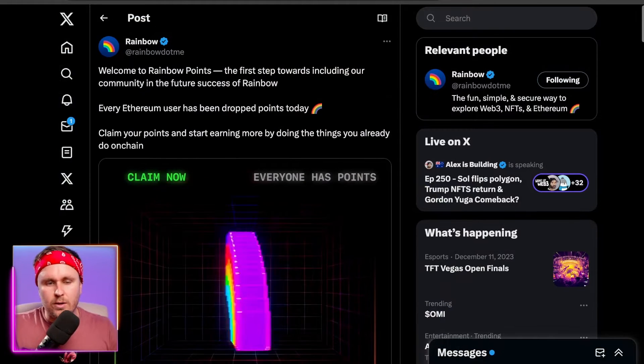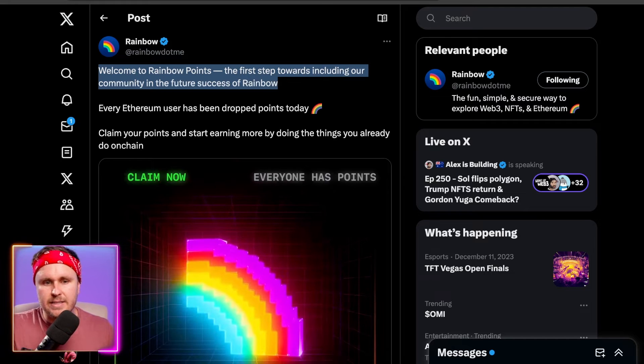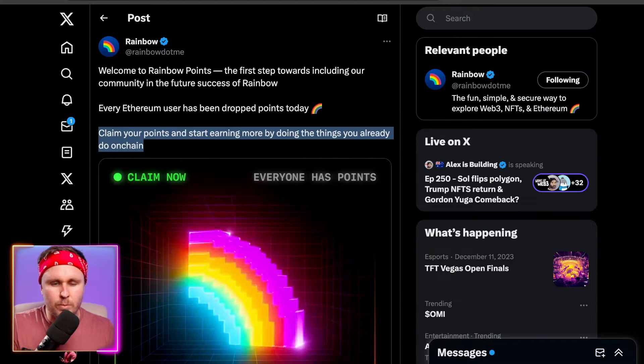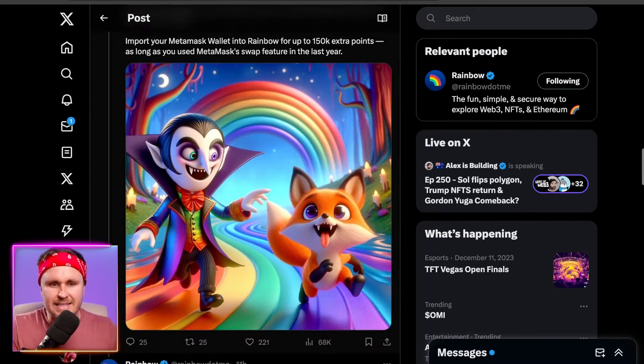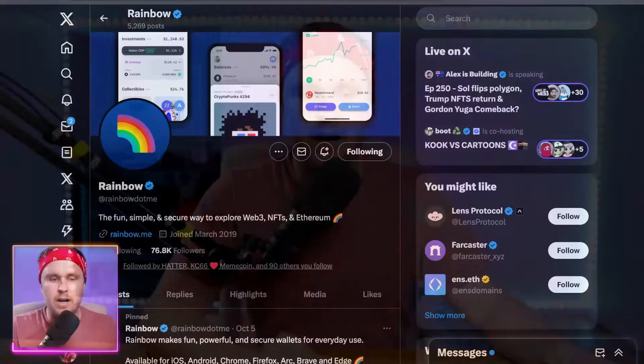First up, we're going to cover what Rainbow is. If you just want to get straight to the tutorial, use the timestamps down below. Looking at their account on X: 'Welcome to Rainbow Points, the first step towards including our community in the future success of Rainbow. Every Ethereum user has been dropped points today. Claim your points and start earning more by doing the things you do on-chain.' There's also a bit of a dig at MetaMask — they're letting you import a MetaMask wallet into Rainbow, which will give you additional points.